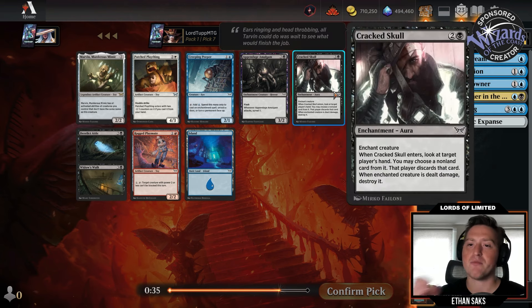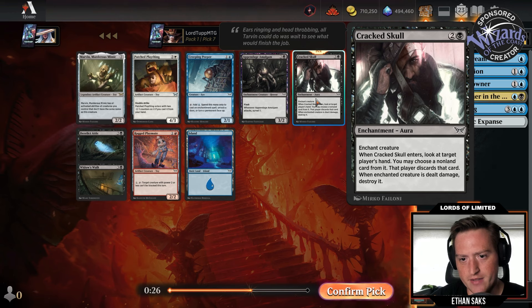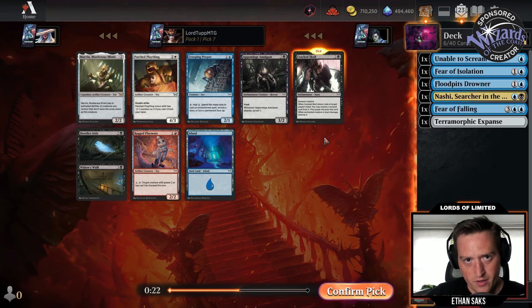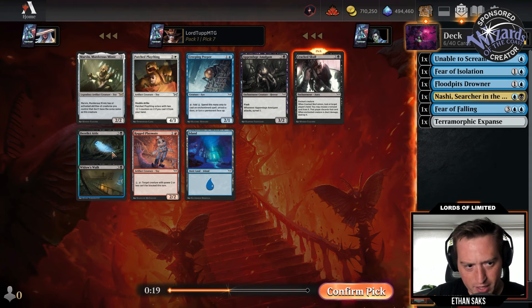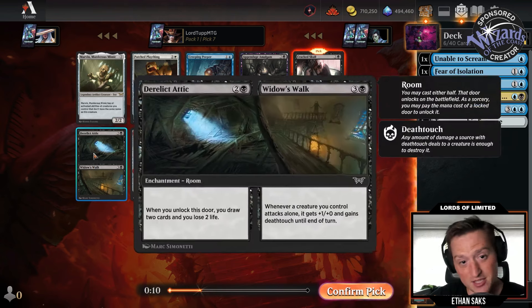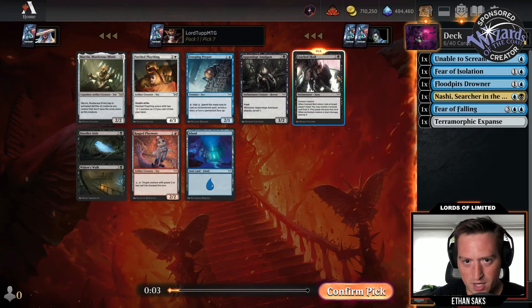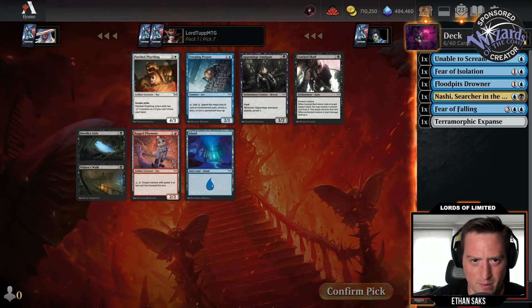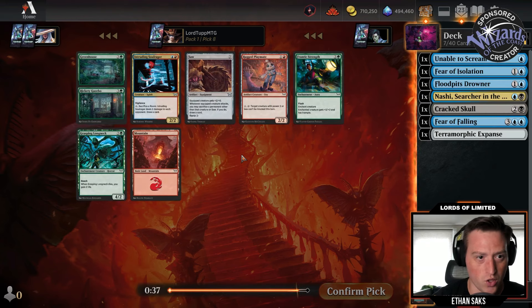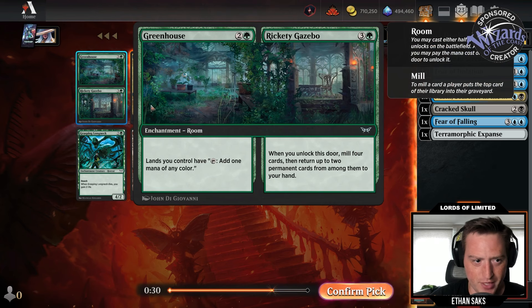We've got a Cracked Skull, which I'm actually pretty interested in trying out. This was another card that Ben and I had argued about — it's basically Lotleth Troll, and when the enchanted creature is dealt damage, destroy it. I like the one that draws you a card and whenever you attack alone that creature gets a bonus and gains deathtouch. That's actually pretty good with the pinger, with Fear of Lost Teeth. I'll take Cracked Skull here mostly to try it out. Creeping Peeper could be fine too, and there is an Intruding Soul Rager so we could backdoor into some sort of rooms life.